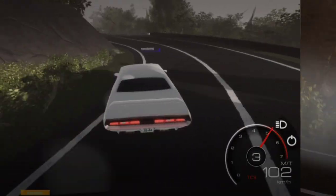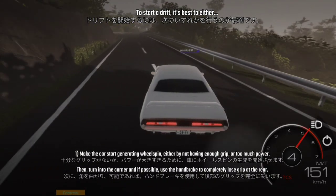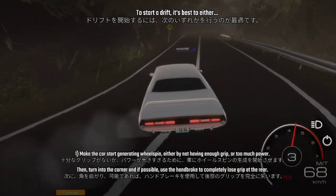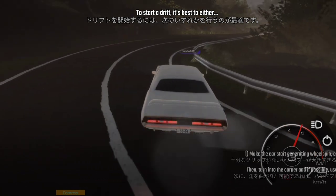Chapter 2: Starting a Drift. To start a drift, it's best to either, one, make the car break into wheel spin — either by not having enough grip or too much power — then turn into the corner, and if possible use the handbrake to completely lose grip at the rear.